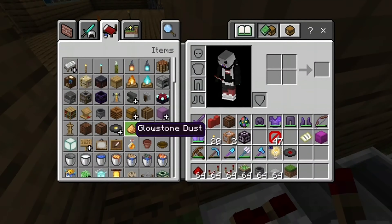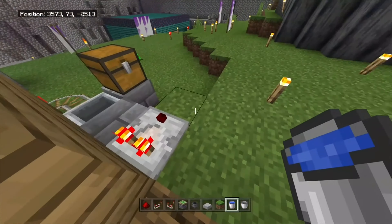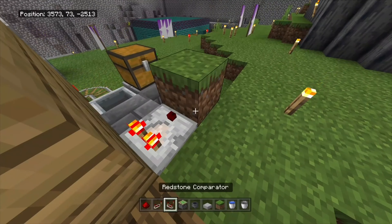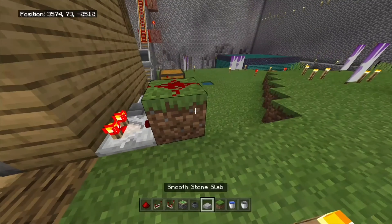Now put water in the cauldron and the comparator should glow. When it glows, you know you're good. Now you're going to place a block here with some redstone on top of it, and the redstone should glow. That means it's working.